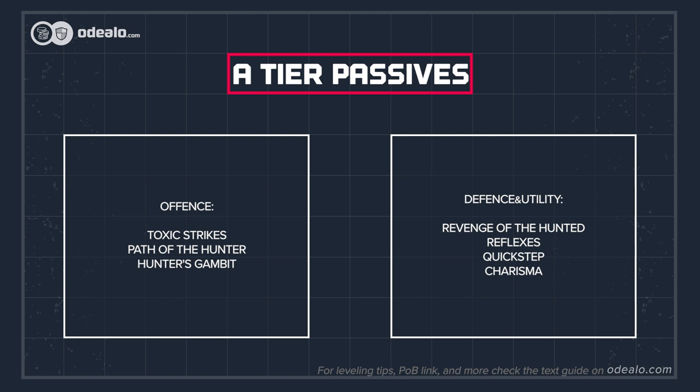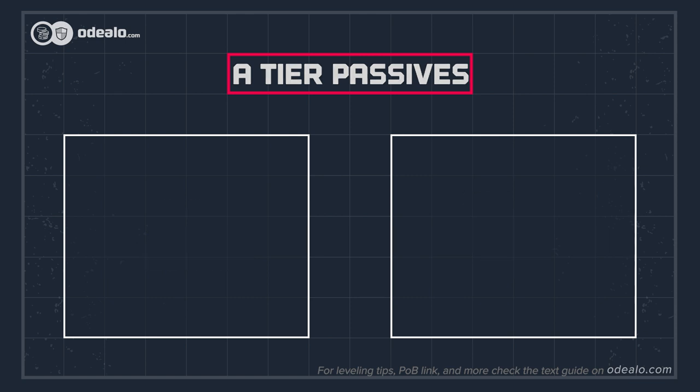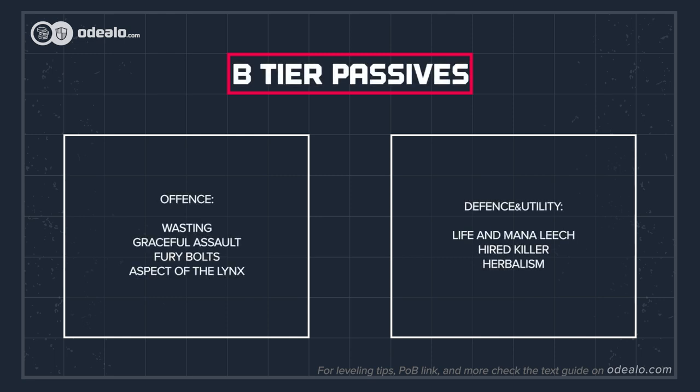Poison chance is useful mostly for the Ballista Totems. The B-tier offers more niche additions — here we've pointed out life and mana leech so you won't rely entirely on flasks, a source of the Onslaught buff on kill, some maximum life, movement speed, and damage.